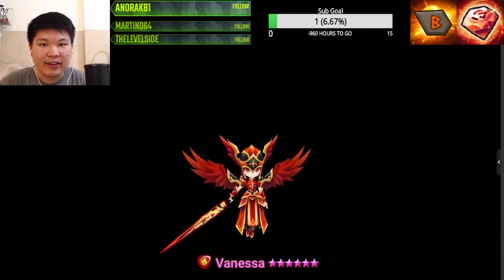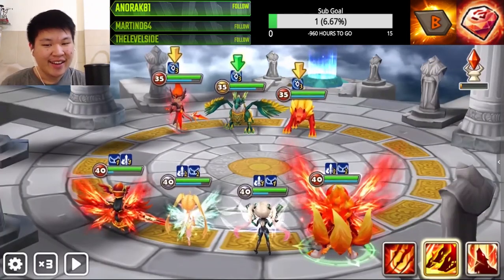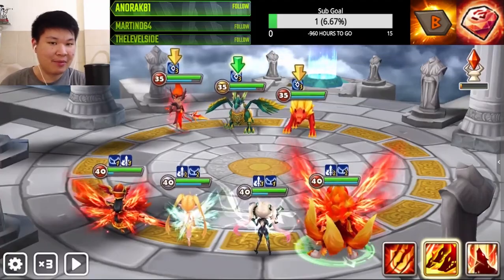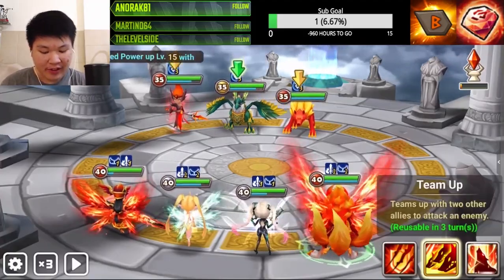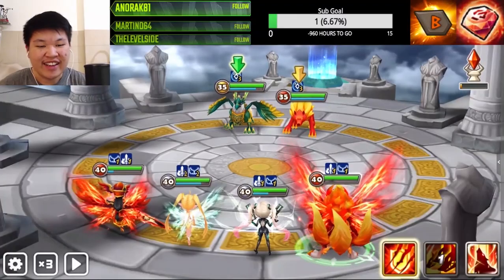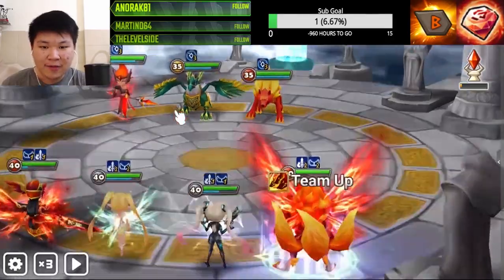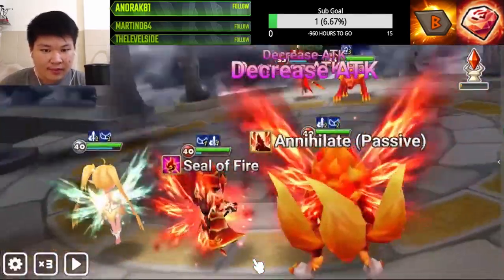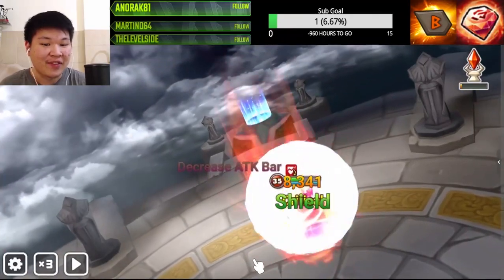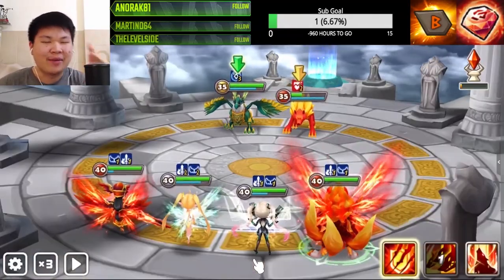Now she's ugly again. Now that our Vanessa is ugly, we'll see what happens. Okay, now bring Vanessa with your attack. Seriously Raok — alright, this time for sure, let's go. Now as you can see, we proc the passive!